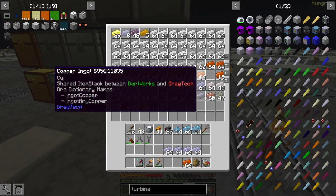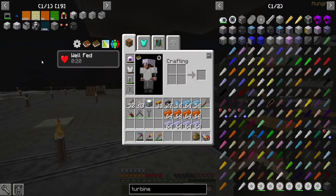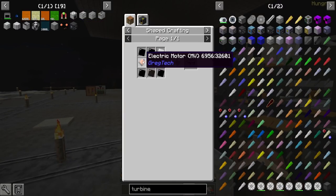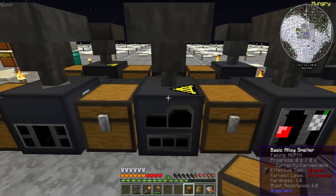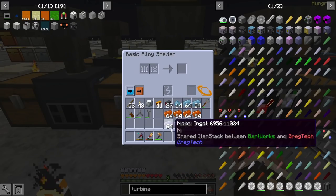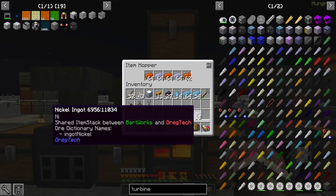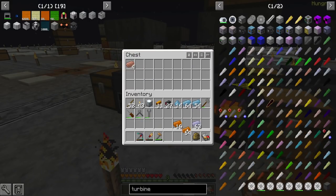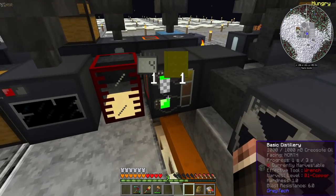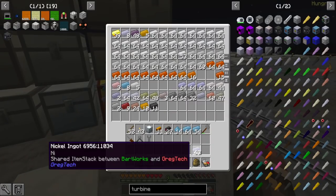I want to begin producing cupronickel — I need a lot of cupronickel for the MV age. Let's go ahead and smelt up eight stacks of it for now. It's used in a lot of these recipes — electric motors are used in basically every other thing. And this is the beauty of this setup: if I want to put more than six stacks of input in, I can literally just put a chest on top and that'll work great.